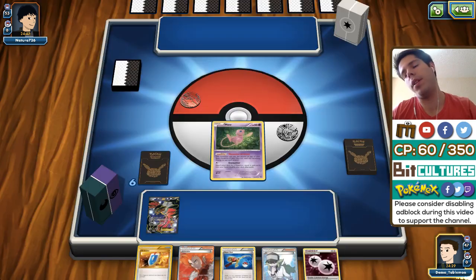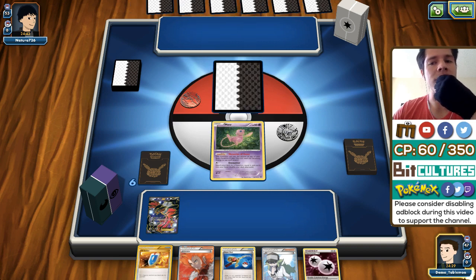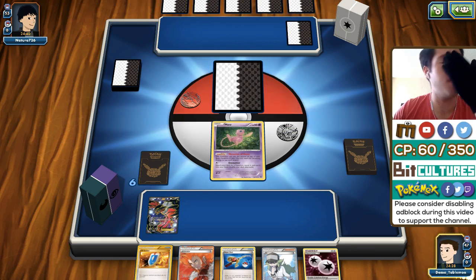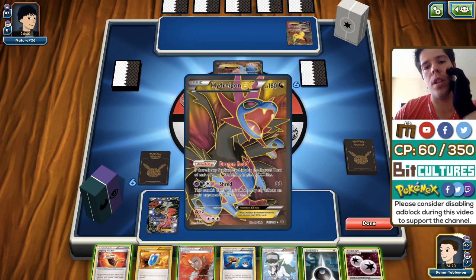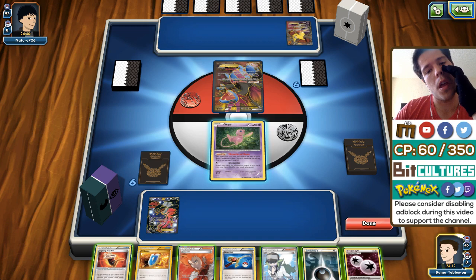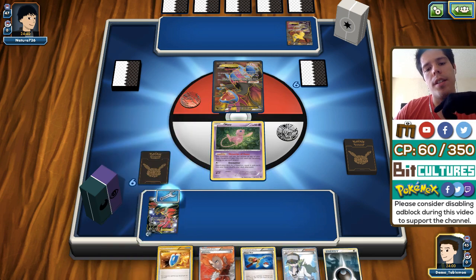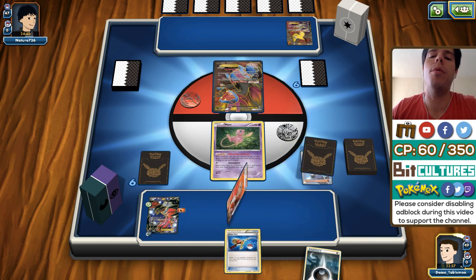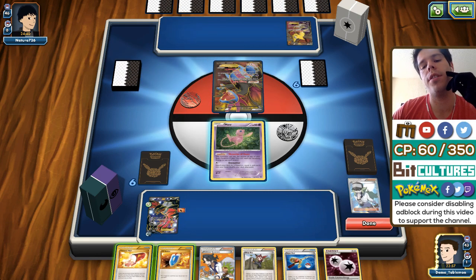My opponent plays a Town Map, confirming it's a Magneton deck. He goes for a second Shaymin — two potential targets for Fright Night Yveltal. He attaches a Lightning energy and a Fighting Fury Belt, possibly expecting the Fright Night Yveltal. Unfortunately we don't have a good follow-up and draw another energy. I'm not sure whether to N my opponent since it doesn't look like he got much.